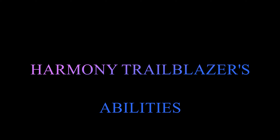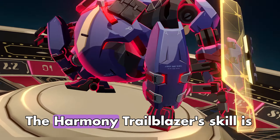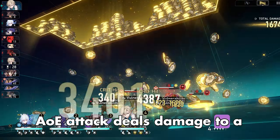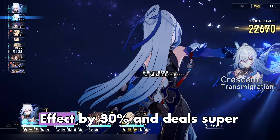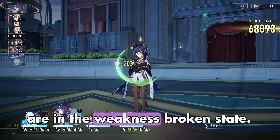The Harmony Trailblazer's basic attack scales off their attack stats. Their skill is a bounce, which means the AoE attack deals damage to a random enemy each time, and also scales off the Trailblazer's attack stats. Their ultimate increases all allies' Break Effect by 30% and deals Super Break Damage to enemies who are in the weakness-broken state.